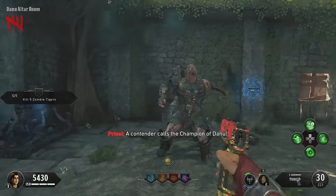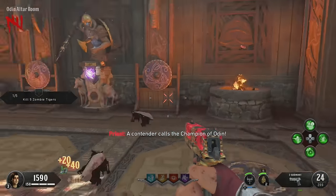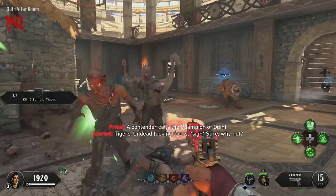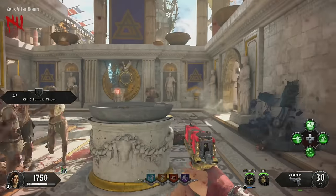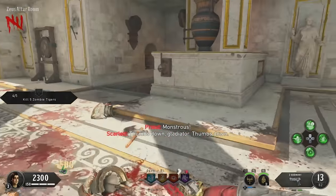We'll run over to Danu and do the same thing there, getting the champion head. We'll then run over to Odin — square on the gong, get the champion to spawn in, kill them, get another head. And then finally Zeus' temple — kill them both, get a head, and then you're ready to actually open the Pack-a-Punch itself.